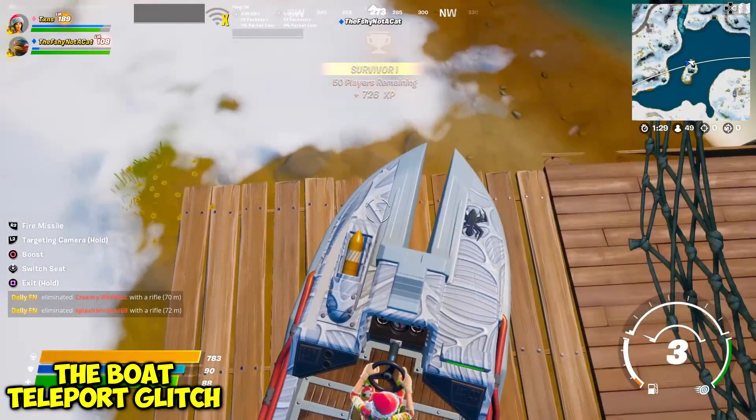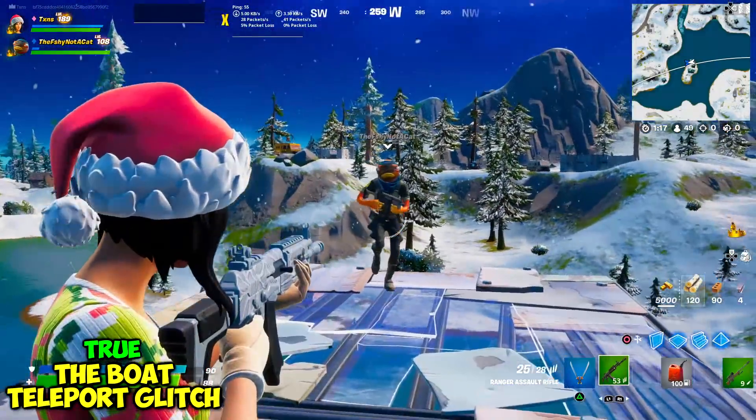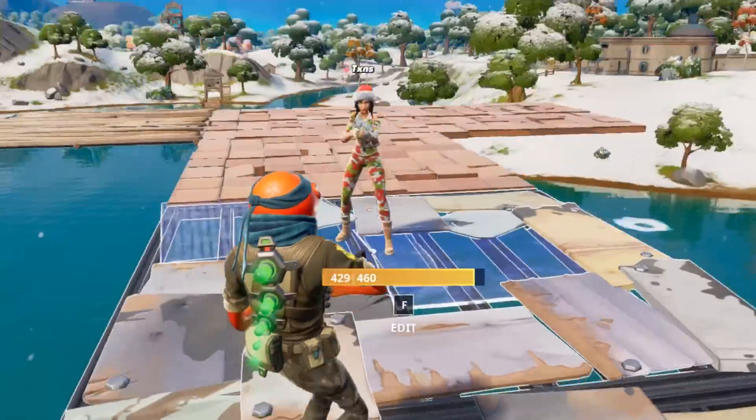A boat teleport glitch: if I hop in the passenger seat, place a cone, and then hop out — look at that, it's teleported up here! Hey fishy, how's it going? Oh — bye bye fishy, that's a lot of damage.